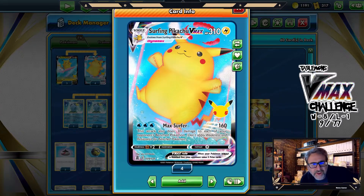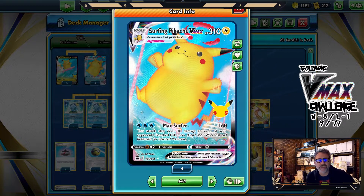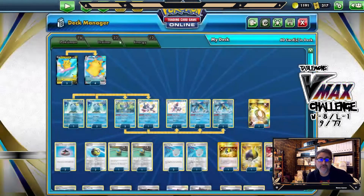Here's the deck. Surfing Pikachu VMAX: 310 HP for three water energy. Max Surf does 160 damage, and it also does 30 damage to each of your opponent's benched Pokémon. It's a cute Pikachu on a surfboard, so at least we get that.